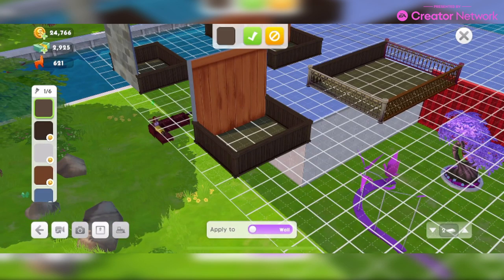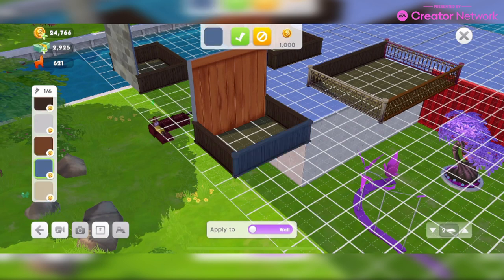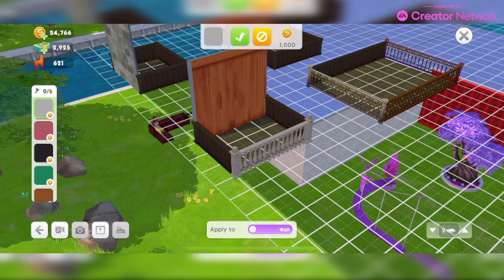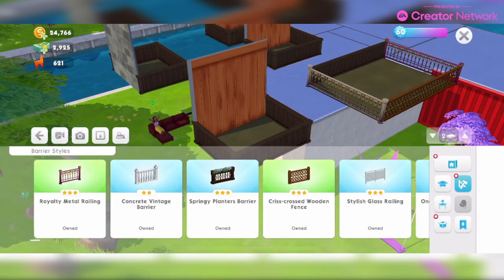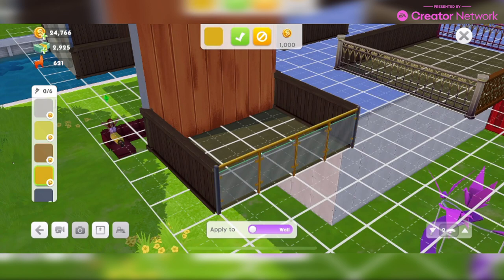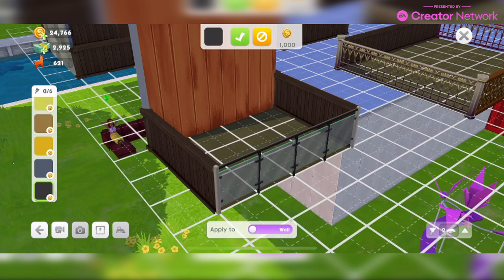You can see the prices. That barrier style is unlocked with that balcony style, but you will have to pay for each of the color variants — be aware of that. Then we have the Concrete Vintage Barrier in six different colors, also unlocked with a room style. And the Stylish Glass Railing also in six different colors — locked color variants, 1,000 Simoleons each. The glass railing comes with the Bubblegum Pop Balcony style, and the previous one came with the Fortress Balcony style.